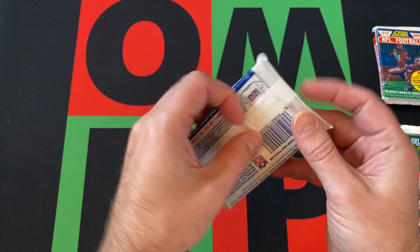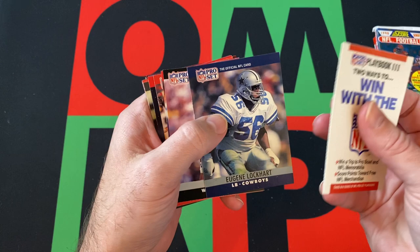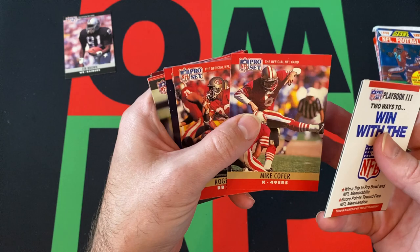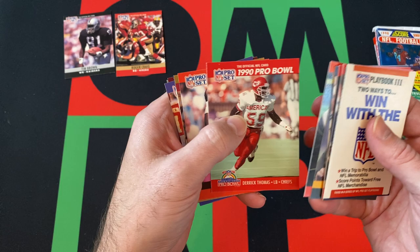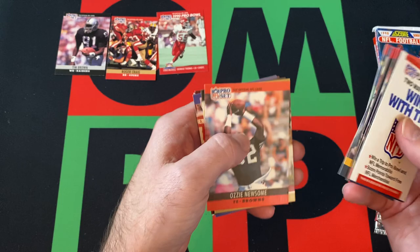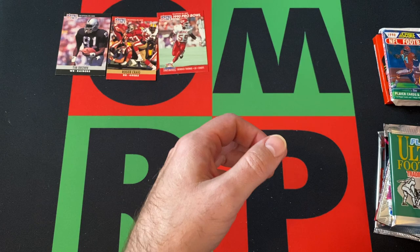90 Pro Set — same deal. I think pretty much just Junior Seau. Eugene Lockhart, Tim Brown — well, second year Tim Brown I guess — Mike Koffer, Roger Craig, Andre Tippett, Brian Millard, Lindy Infante, Sam Weish, Derek Thomas Pro Bowl, Ozzie Newsome, Rich Camarillo, Merrill Hodge, Simon Fletcher, Luis Sharp, and Super Bowl 21.